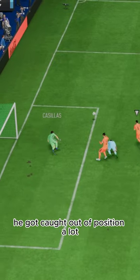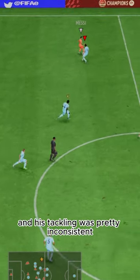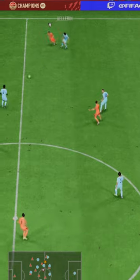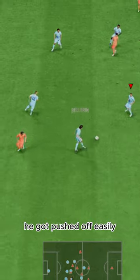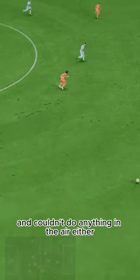Defensively, he was lackluster. He got caught out of position a lot, and his tackling was pretty inconsistent. Strength was also an issue with this card — with his height and lack of strength, he got pushed off easily and couldn't do anything in the air either.